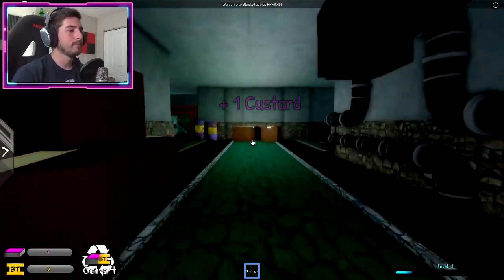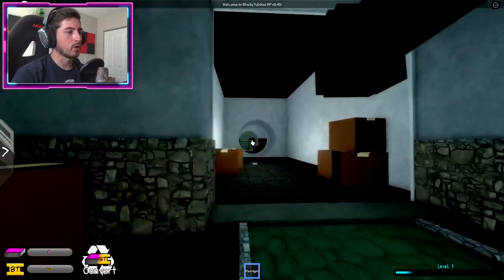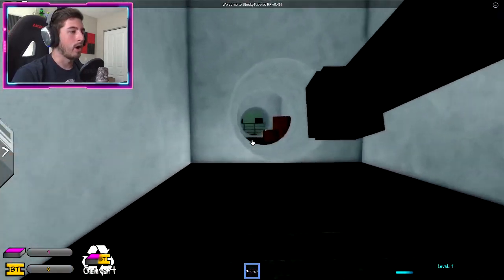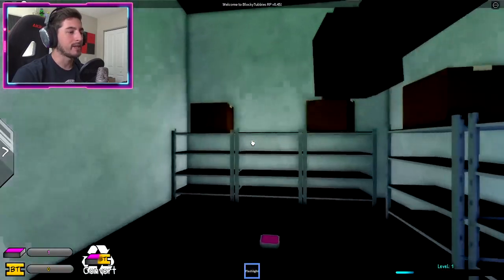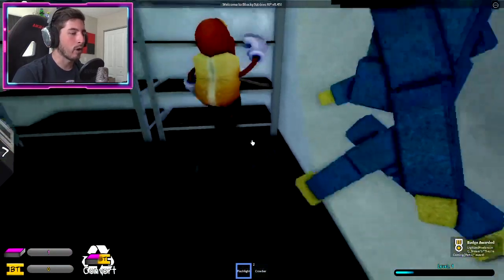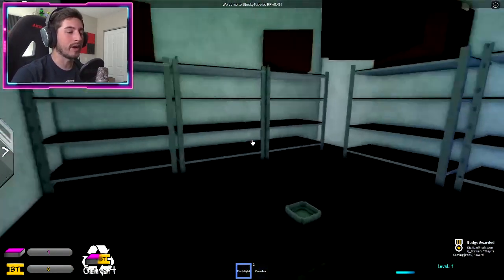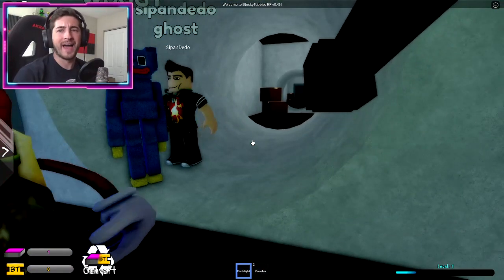Go down then go to your right. Once you've done that, you're gonna go down this hallway and all the way at the very end is going to be a storage room. Look here to your right and there is a crowbar — it'll go to your inventory.